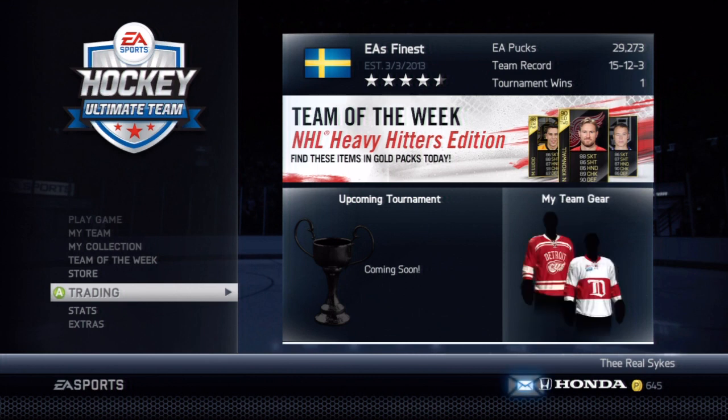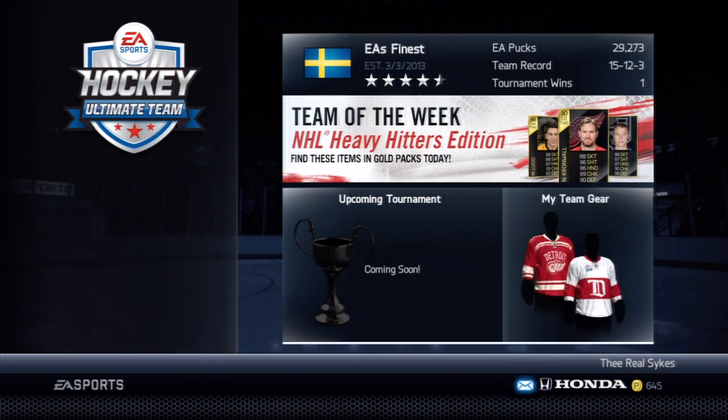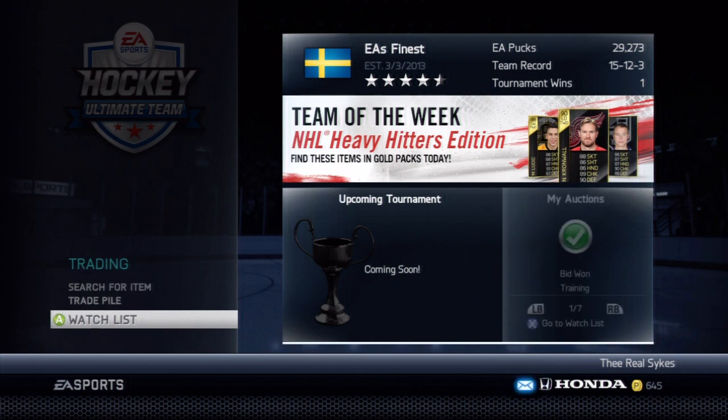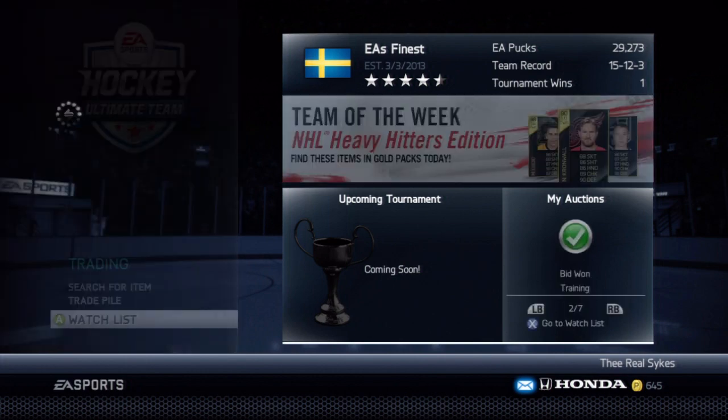Method number one is buying change team cards. This is a very low-risk method. You can also quick purchase and then quick sell gold players if you can find them for the right price, but they're also hard to find.